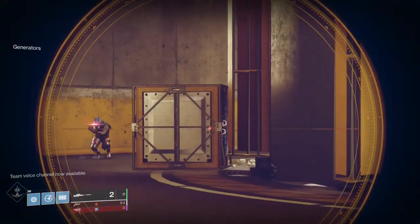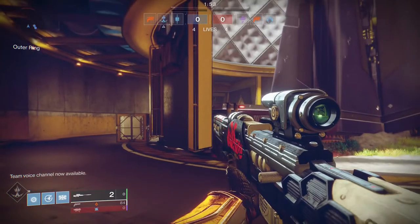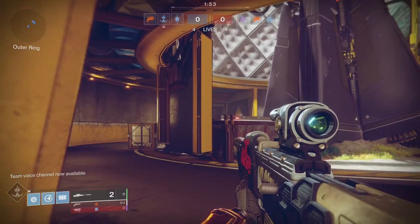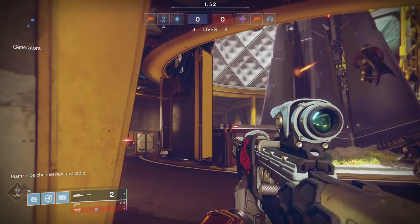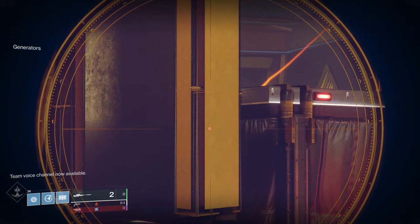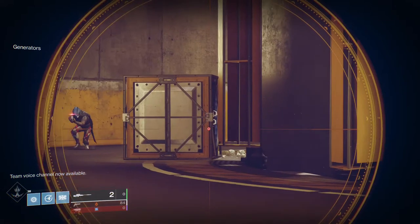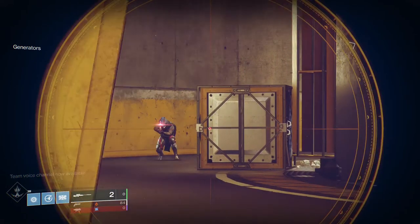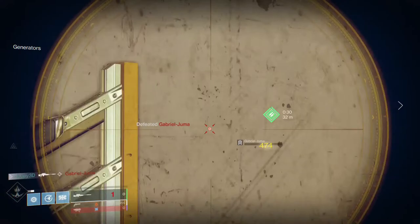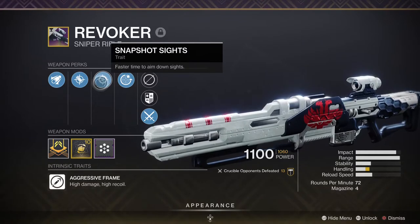If we slow this shot down and take it frame by frame — each frame representing a 30th of a second — you can see how quickly all this happens and how fast you have to make these adjustments. There's a lot going on, just like driving a car. But once you learn each component — your ADSing, your scope movement, your timing — it all comes together and becomes second nature, like driving a car. You start doing it without thinking.